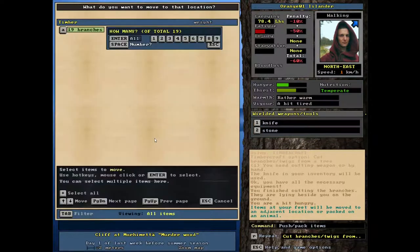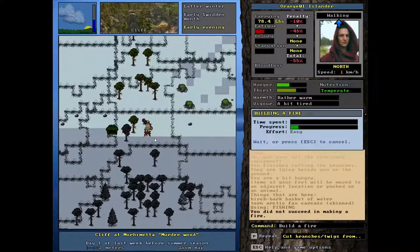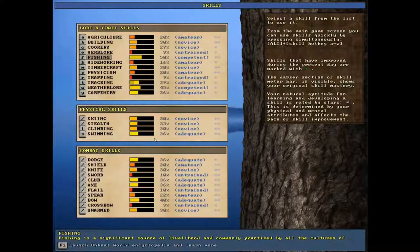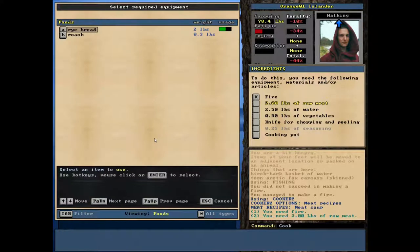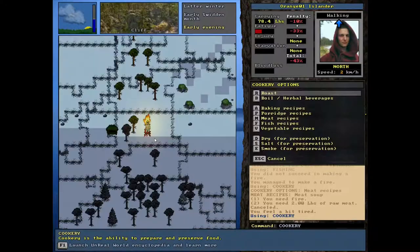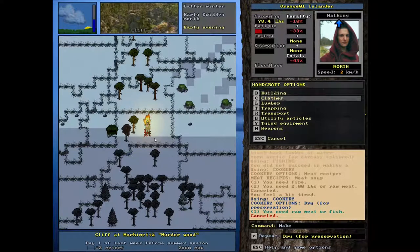If you don't have the right size things the fire doesn't really get started, so you need to be a little bit careful with that. Drop that — yep, cool. We'll go ahead and do F for fire. Did not succeed in making fire — that is a shame. I wonder if it needs like more twigs or something. Branches, twigs — I'm just gonna get a few more, it'll take no time. Push them all. There we go! Skill cookery and I want to do meat soup. We're gonna need vegetables — hold on.